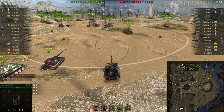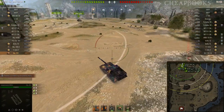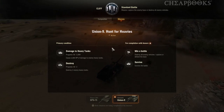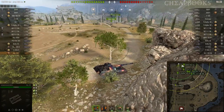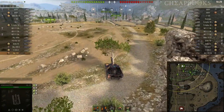This is the Object 261, a Russian tier 10 SPG, and the map is Cliff. This is a really cool game. I'm working on a mission which is Union 9 Hunt for Heavies: do 2,000 damage to enemy heavy tanks and destroy two enemy heavy tanks. I am going to complete this mission in this game, doing at least 3,500 damage reported in game.